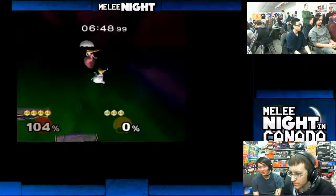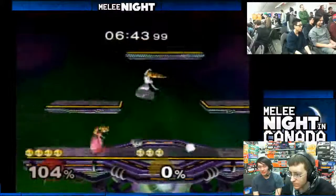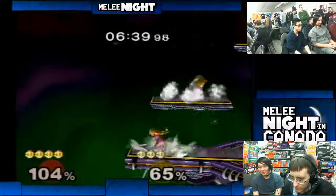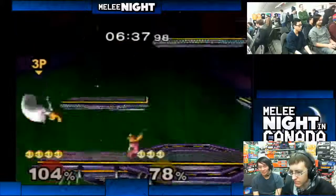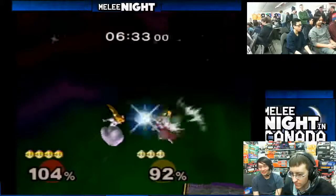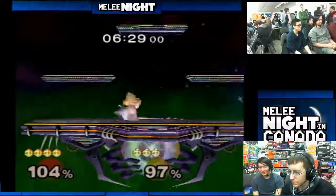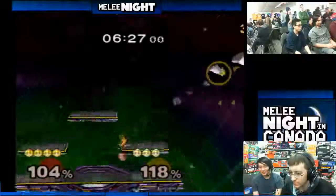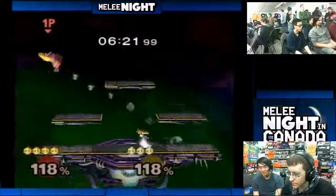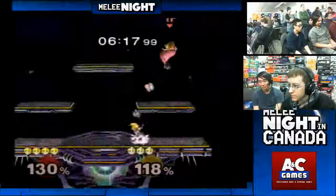Good combos. The Parasel can be tricky to zone out. Peach can vary the fall speed, which is really deceptive. Not keeping good stage control — I think that's really important in this matchup, because when you're trying to catch a recovering back you can add on a lot of percent.